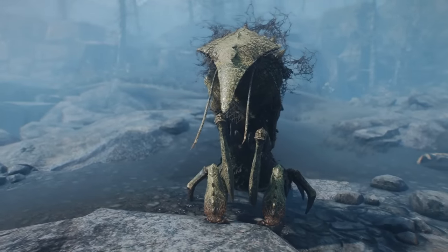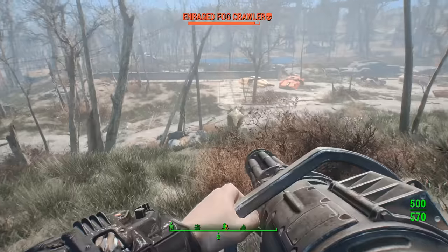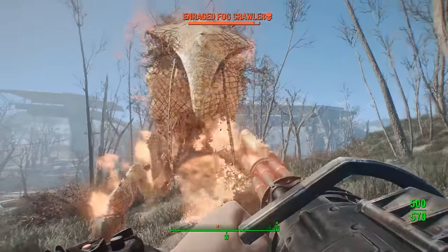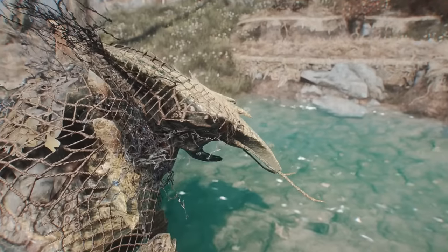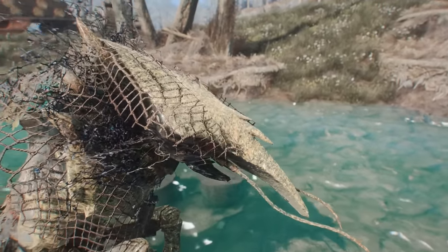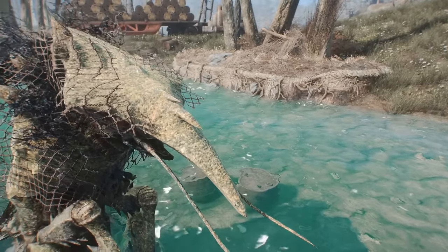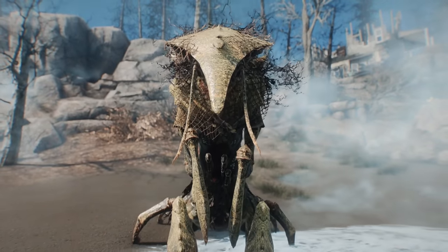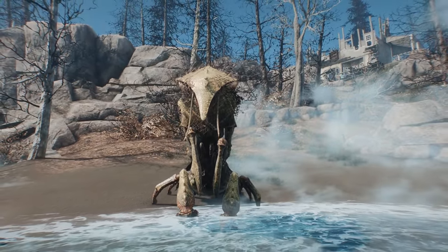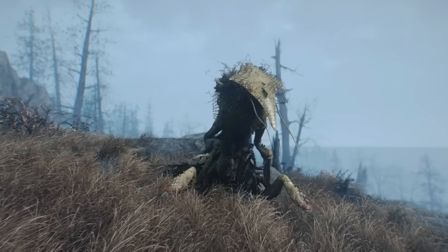For context, 1,000 rounds of concentrated minigun fire won't even get you 25% of the way through such a creature's health bar. The only way to confront such a beast with much of a chance is with heavy explosives or extremely powerful energy weapons. And even then, you're in for a tremendous struggle. Fogcrawlers can and will outrun you, attack quickly, and can leap incredible distances. Simply put, there exists no harder boss fight in the game than with these bad boys. The good news is they're extremely rare, exclusive to the island, and won't even begin to spawn in until the sole survivor has made it to level 75. But if you ever find yourself on Far Harbor past that level and see a Fogcrawler that looks a bit green in the distance, then God help you, because your guns certainly will not be enough.